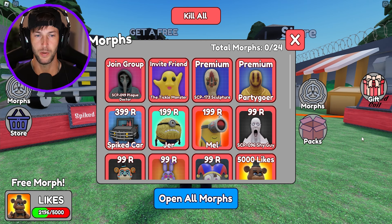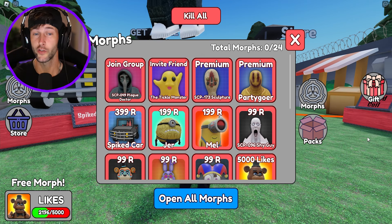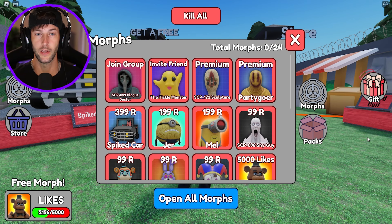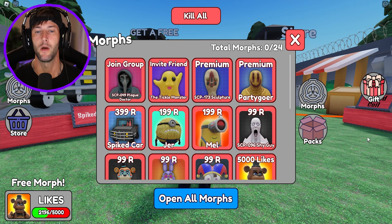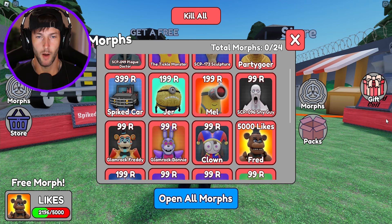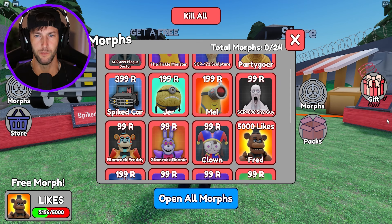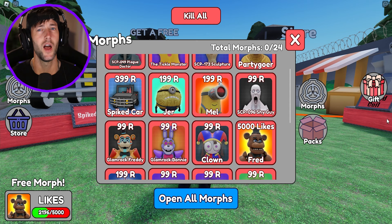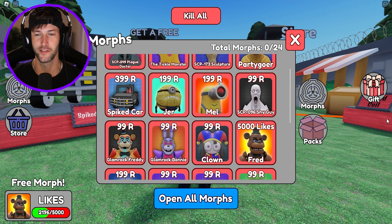We got SCP-49 Plague Doctor, the Tickle Monster. The Tickle Monster actually looks really cool. It looks like we only have to invite a friend to get him, so that one will be really easy. We don't even have to find him. We got the Party-Goer, Sculpture. Why do they have minions in the SCP game? Those are not SCPs — I know they kind of look like them, but they're definitely not SCPs.